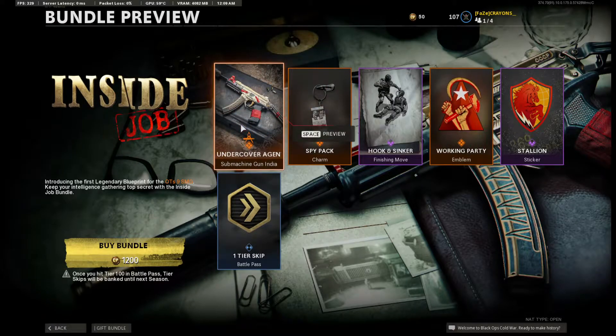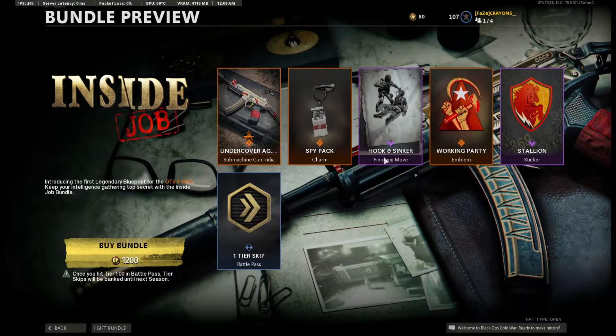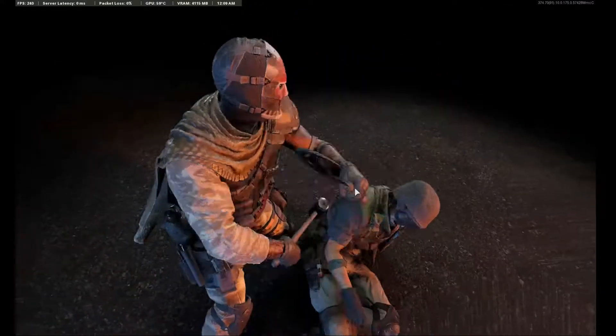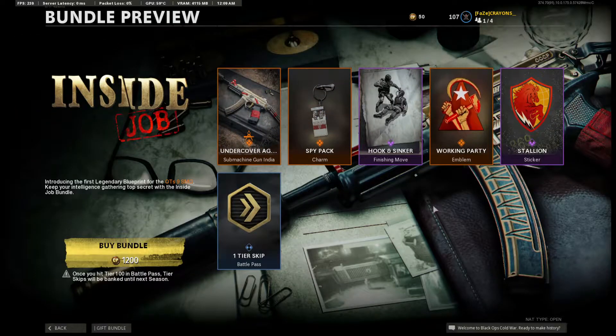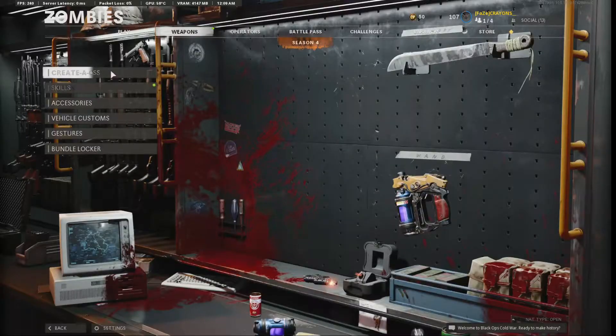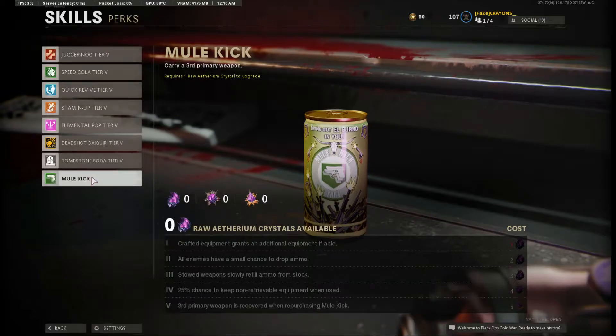So this is the blueprint for the new SMG. Looks kind of weird — I actually don't know if I like it or not. But there's a new finisher. Sickle and Hammer? Fuck yeah, I'm down. I think I'm gonna buy that. Oh yeah, Mule Kick, baby! Let's go. So obviously Mule Kick, if you don't know, gives you a third weapon slot that you can just use normally.